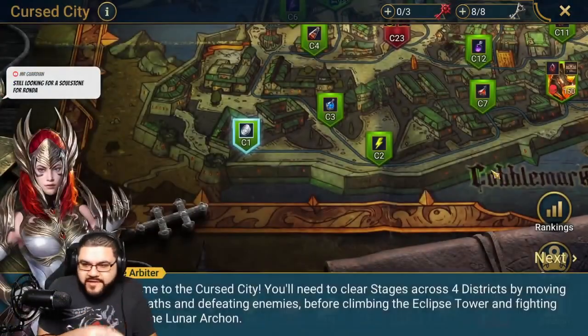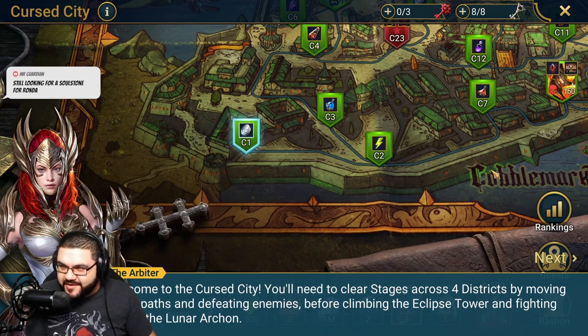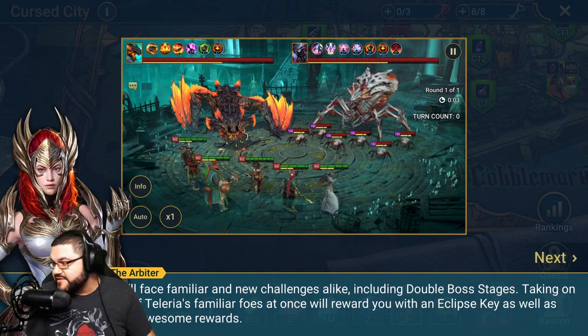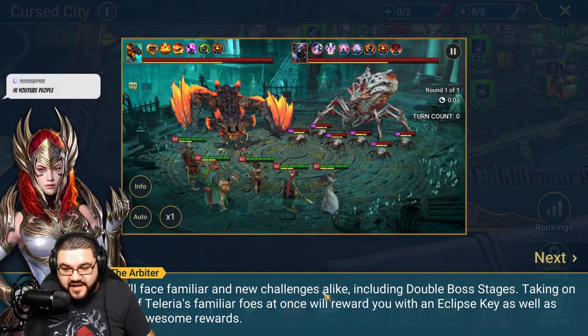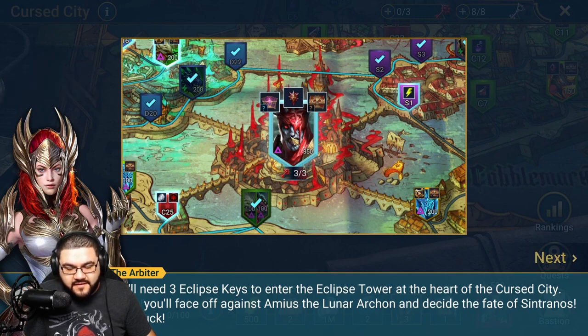We did get a little bit of a teaser from the other videos, so I kind of know a little bit, but I want to see it in actual real time so you guys get a genuine POV of my expectations. Welcome to the Cursed City - you'll need to clear stages across four districts by moving along paths and defeating enemies before climbing the Eclipse Tower and fighting Amius the Lunar Archon. You'll face new and familiar challenges alike, including double boss stages taking on two of Talaria's familiar foes, that reward you with an Eclipse Key as well as other awesome rewards.